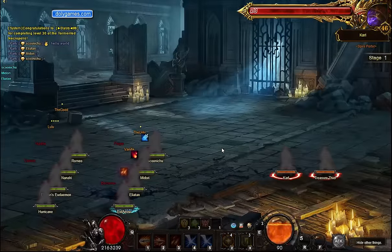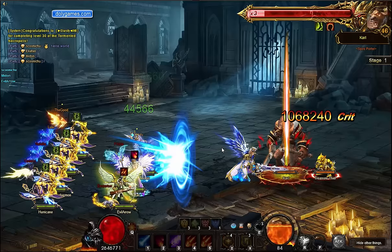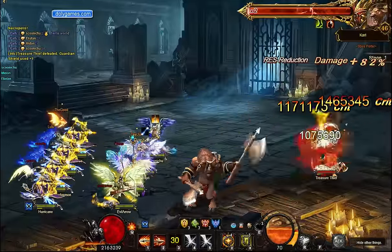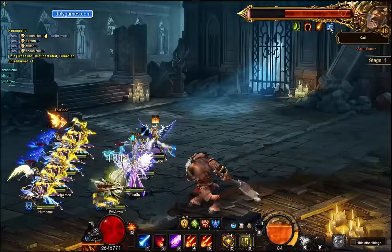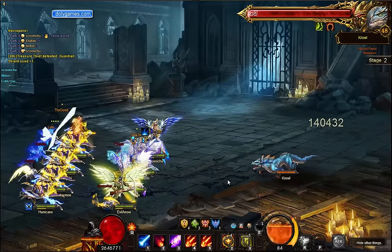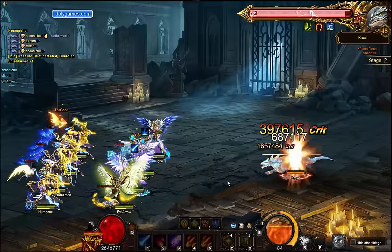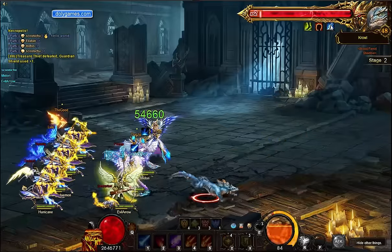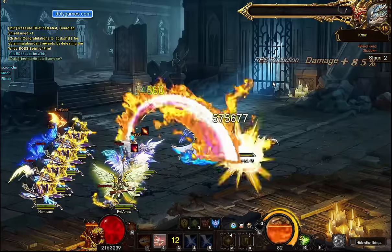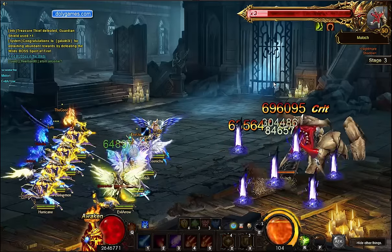Okay, so early bosses — we actually blow through these really quickly, especially with the Knighthood skills. This Cluster Bomb from Arrow — the damage received that the boss takes goes up. It says a 20% chance for that to proc, but it's much, much higher than 20%. It shows up a lot. I wouldn't say 100%, but somewhere between 50% and 90% of the time — that is what happens.